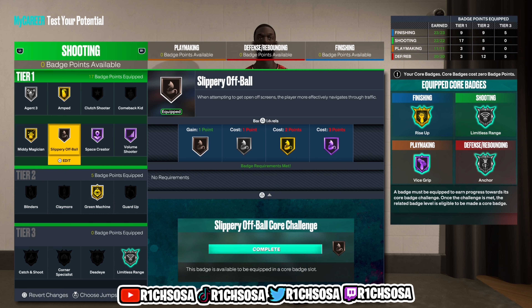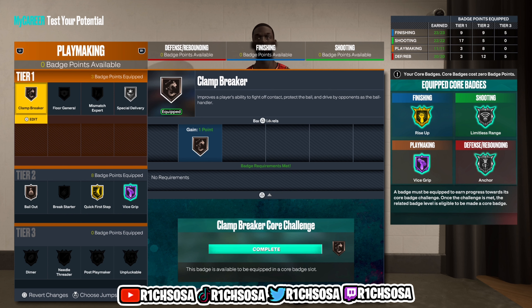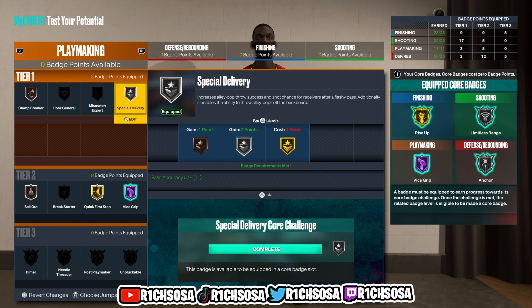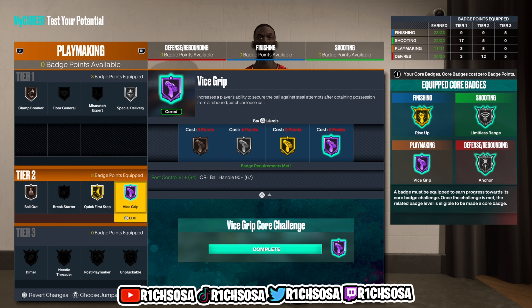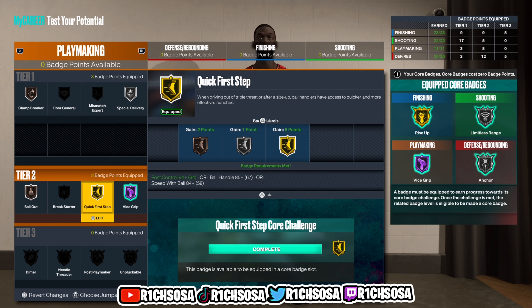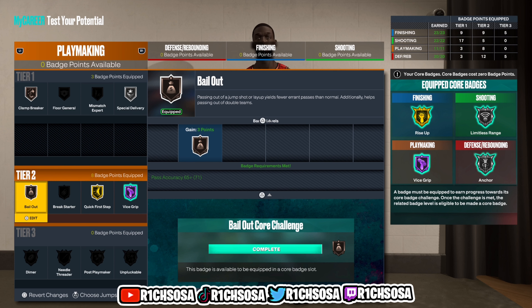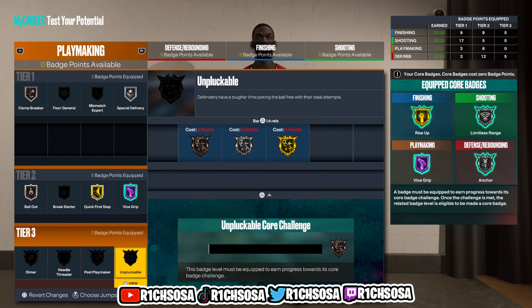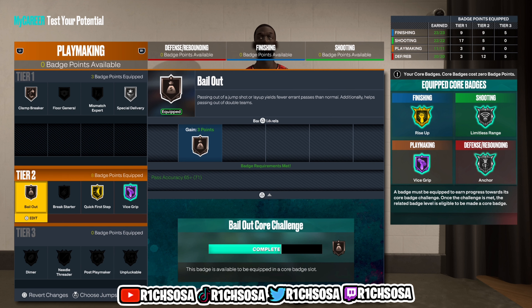For the playmaking, Tier 1: Clamp Breaker on Bronze and Silver Special Delivery. I wanted to be able to maintain my dribbling but dish out the ball for alley-oops. Tier 2 core badge: Hall of Fame Vice Grip — this badge is going to be clutch. Also Gold Quick First Step, and Bronze Bailout. Down the road if you add extra badges toward this build we're going to be able to get Unpluckable on Gold — that's going to make a huge difference.